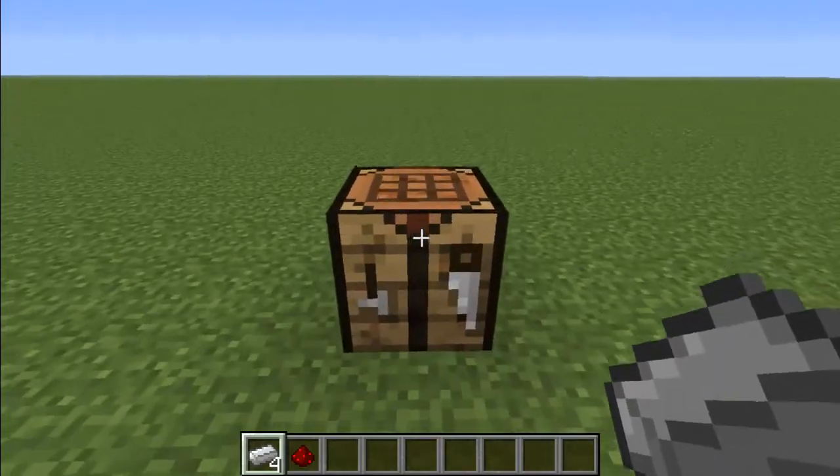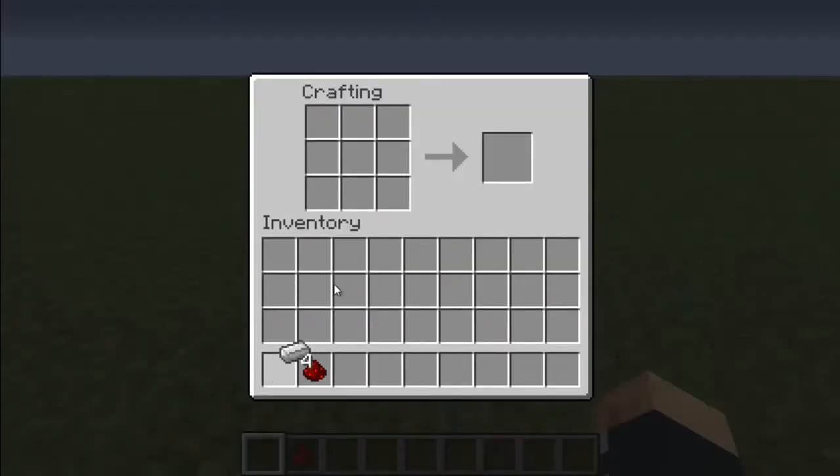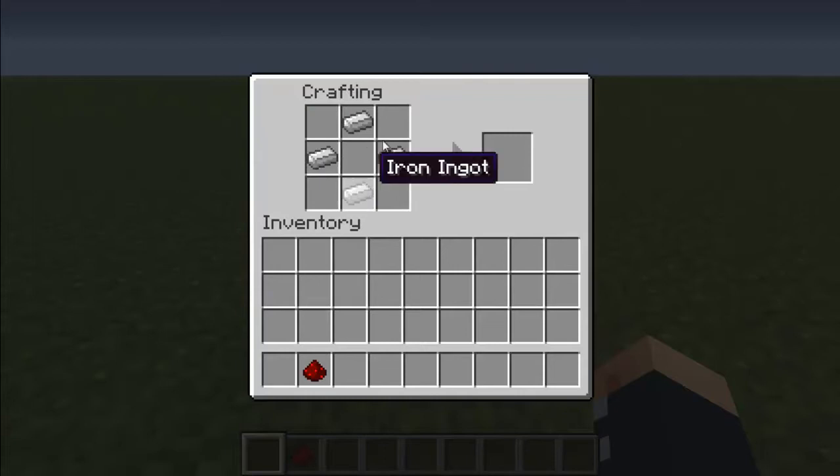So what you're going to want to do is right click on your crafting table, take the iron, and place it like this — in the middle of every side of the crafting table. And then take your redstone and place it in the very middle of the crafting table.